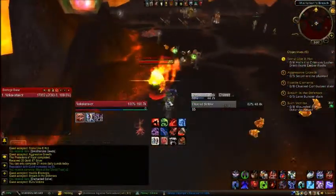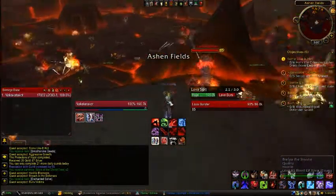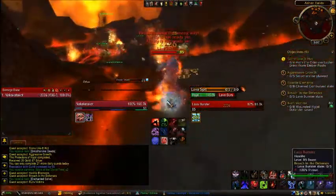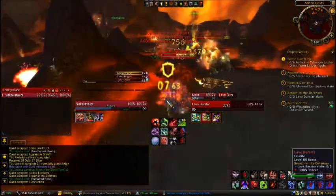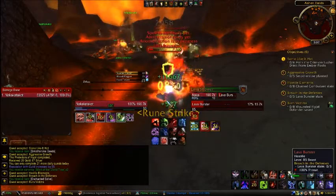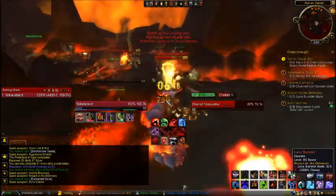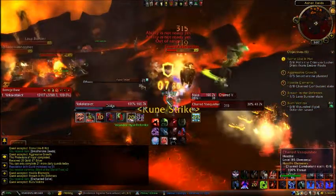Hey guys, this is Gother again. I'm in Fireland where you do the other dailies. In here I have five dailies that I need to do, and one of them is this Lava Burster — I need to kill five of them. At the same time I have to kill eight of these other elementals.